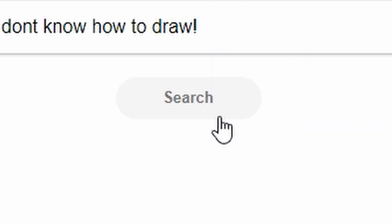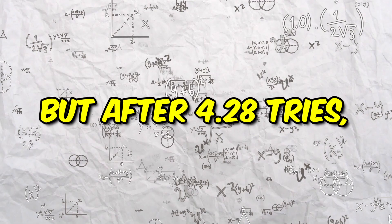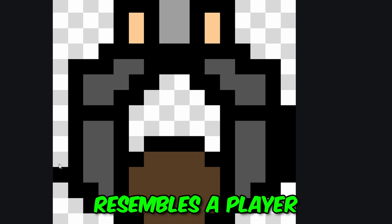I'm kind of scared to see how things are going to turn out. To start things off, I decided to go with pixel art as the style of the game, and I began making the player which you're going to control. Long story short, it did not go so well, but after 4.28 tries I made something that resembles a player.